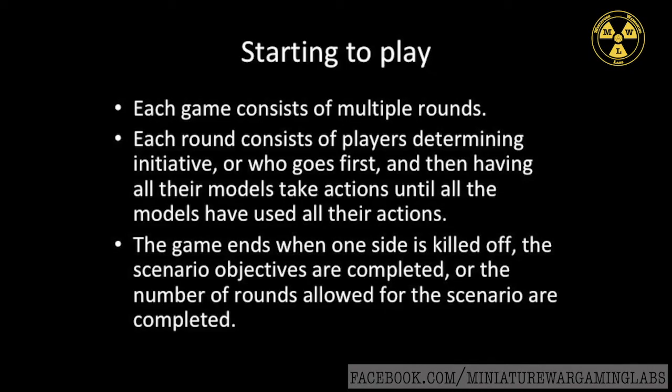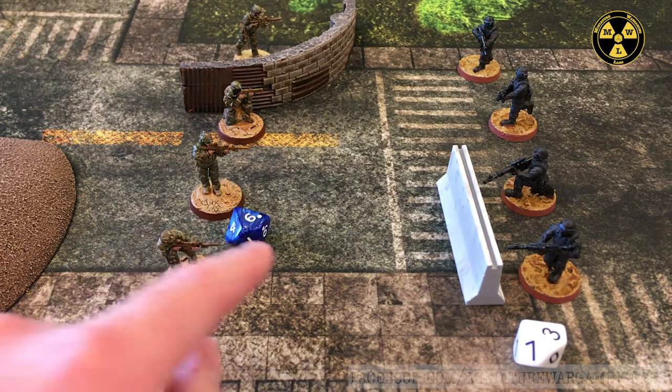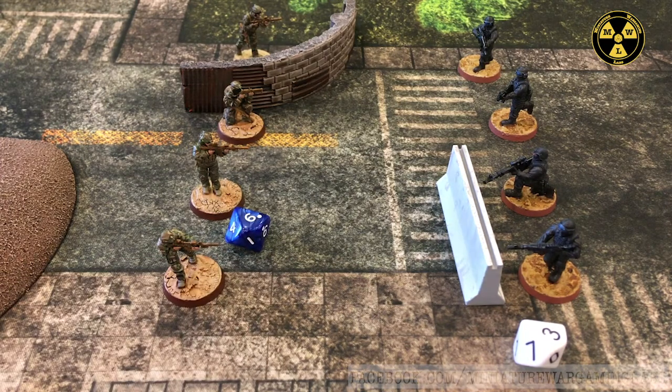Zona Alpha consists of turns, with the player who wins initiative deciding who goes first. Initiative is determined by each player rolling a d10, then subtracting the number of currently pinned models from their score. The player with the highest result after modifiers decides who activates first. This means the winner can decide to go first, or let the opponent go first if they think that would help.